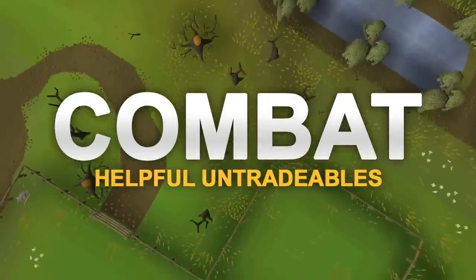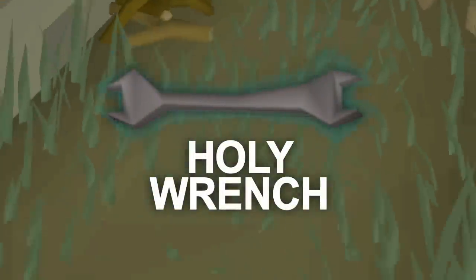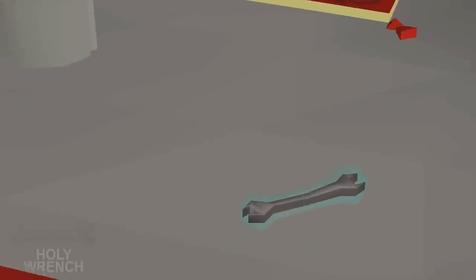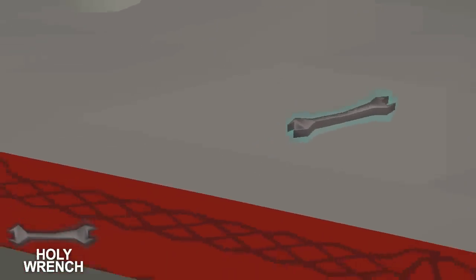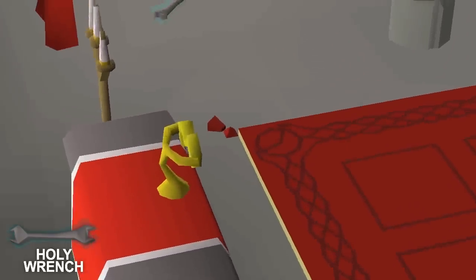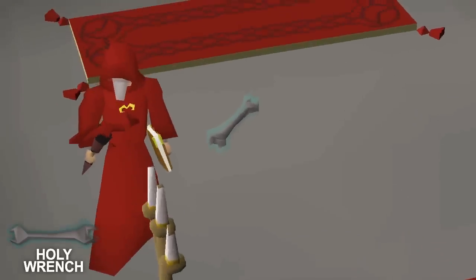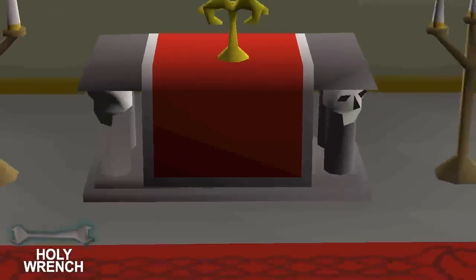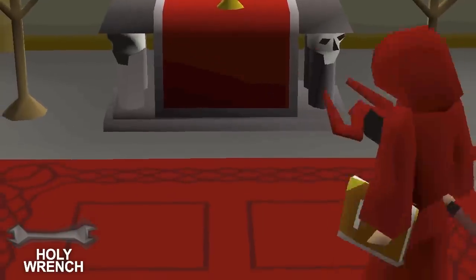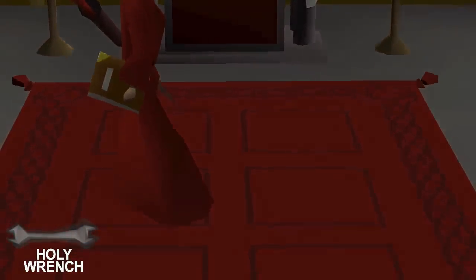Moving into the Handy Untradeables, starting off with Handy Combat items. First up is the Holy Wrench, rewarded from the Rum Deal quest. Having the Holy Wrench in your inventory gives you 2% more prayer points when drinking a dose of any prayer restore potion — so instead of the 25% that a prayer potion restores, it'll restore 27% instead. The Holy Wrench becomes most useful when you have above level 70 prayer, as below level 70 there are many times it actually won't help at all. It's worth checking the RuneScape wiki page of the Holy Wrench to see exactly which levels give you the best boost.